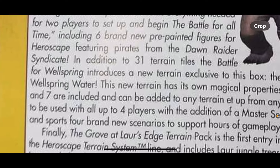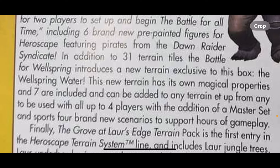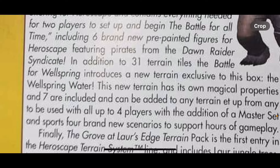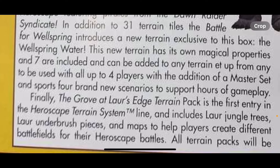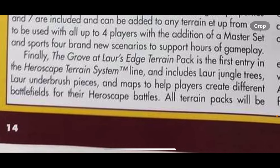The Wellspring Water — very interesting. Only seven of them that provide magical properties. I'm wondering how they're going to differentiate them from your normal water or swamp water. I'm really curious to see what those end up being — that's exciting. That's going to make some really cool map-making opportunities.